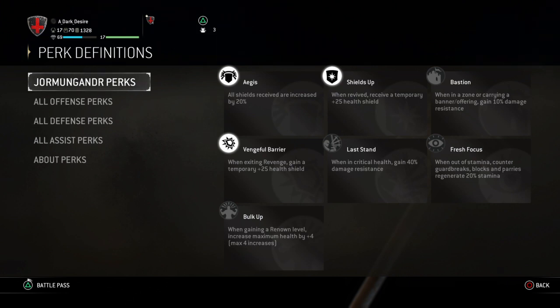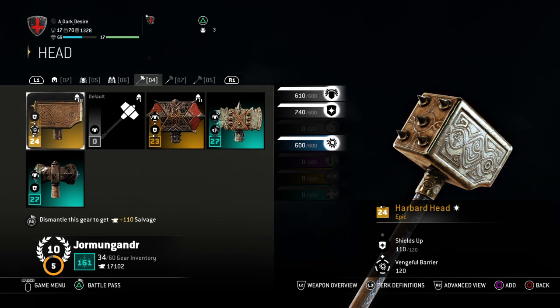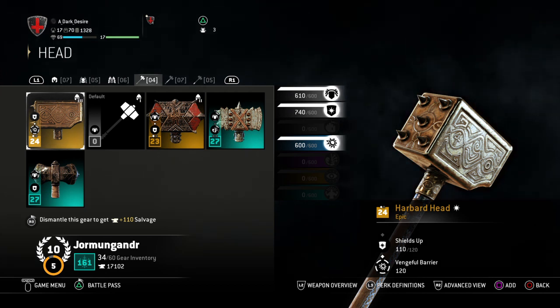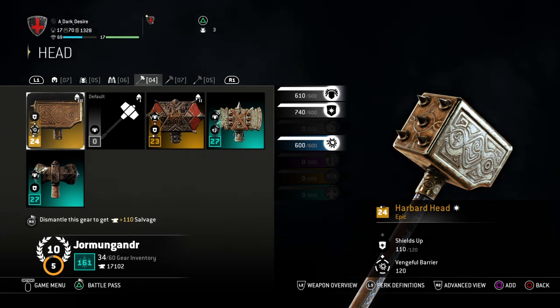Sometimes when you have a Black Prior on your team it's great because they can give shields. Last time that happened I had just exited revenge with vengeful barrier active, then the Black Prior popped their perk and I almost had a full health bar of shields — it was almost like popping a second revenge. That's when these perks really come in handy, especially against players at rep 200 or rep 90 who only have one perk on their rep 16 character.